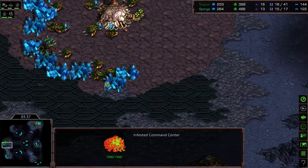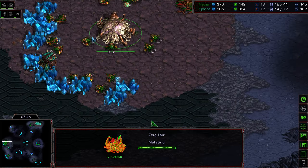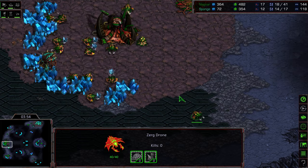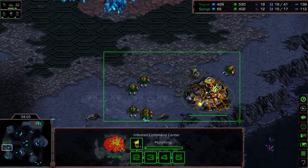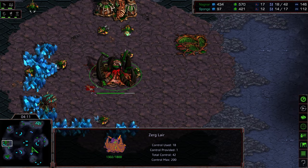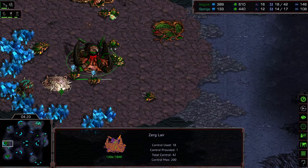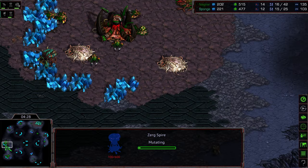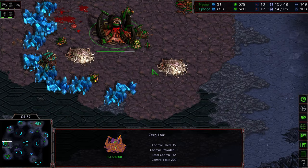That infested command center being lifted aside — from all these command centers and extension bases over here, Nagnar is going to be behind in the spire timing. The question is: is it going to be enough? Nagnar looks like he has enough to immediately place the spire, so what is this going to be — about 10 seconds behind? But in ZvZ, that's enough to be the difference. Nagnar does have a significant economic advantage but he's pulling a lot of drones and is going to eat some damage. A huge explosion — I think this might be Sponge's match this time around.